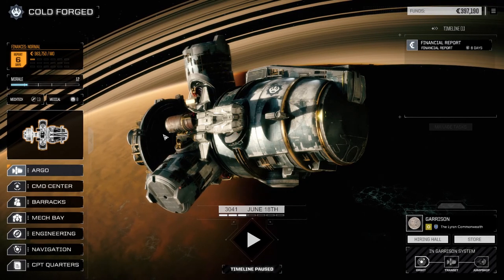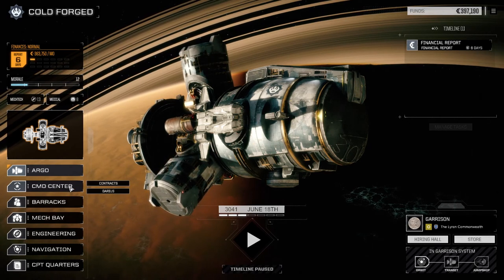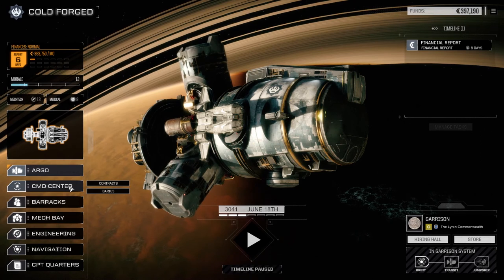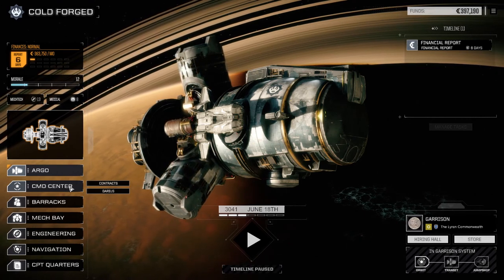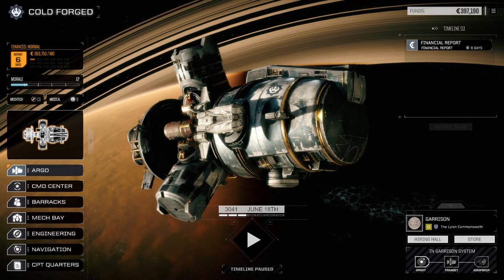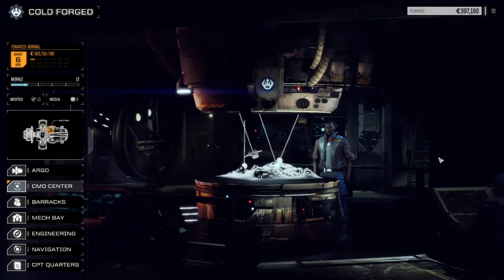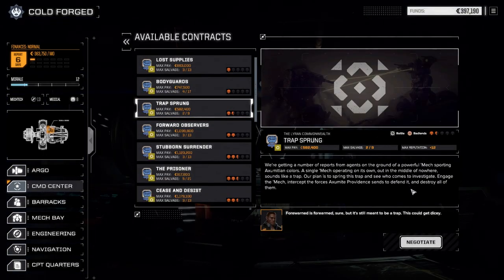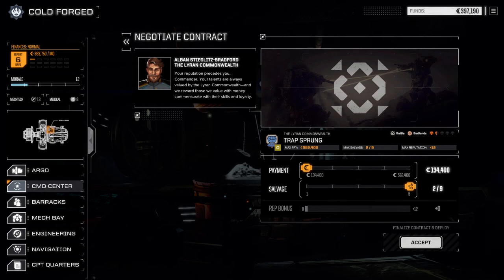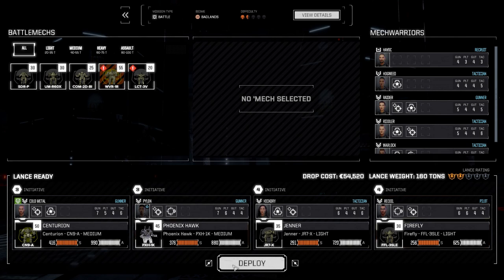Welcome back to another episode of Rogue Tech: Cold Forged. Between episodes I had a quick look at our situation — looks like we've only got one more mission we can do on this planet without facing the Clans, and we know how bad that can turn out. I sold a couple of things so we have enough to make our financial report and just leave the system after this mission. We're going to jump right into that mission — another Trap Sprung — hoping for better results than last time. Going full salvage drop with our main lance. Let's deploy.